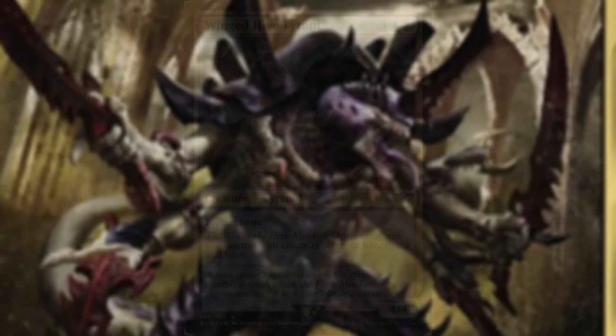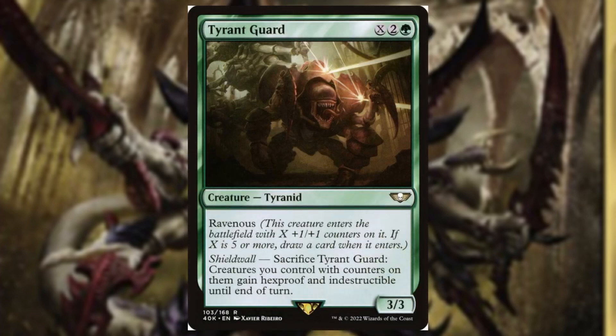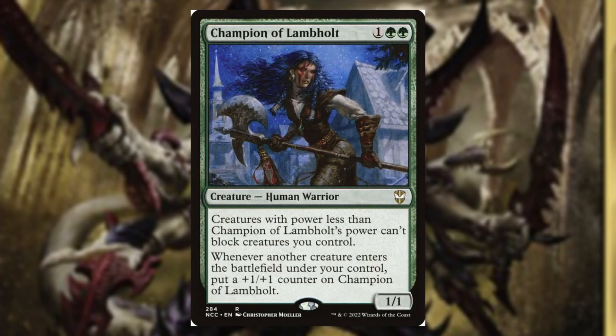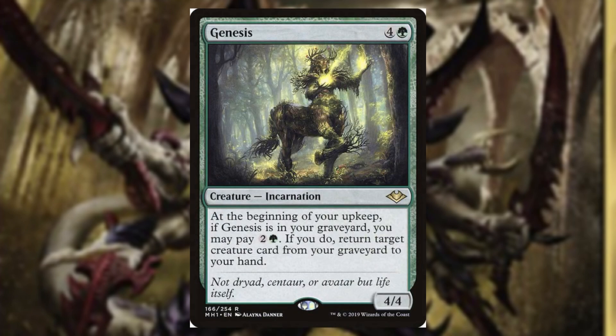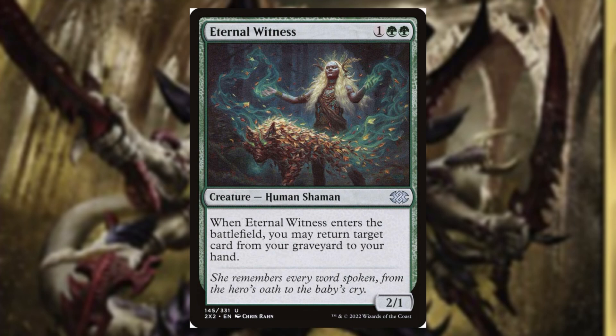Let's get into the supporting cards. Winged Hive Tyrant gives all our creatures Haste and Flying — great evasion so they can attack at will. Tyrant Guard is essentially a Heroic Intervention on a stick. Champion of Lambholt will make our board unblockable, and it's not hard to get her massive. Genesis gives us access to our graveyard so we can get key pieces like Tyrant Guard back to hand and recast them — which is going to be super annoying. Elixir of Immortality ensures we don't deck ourselves. Eternal Witness is also super solid — give her persist and she keeps bringing things back from our graveyard.